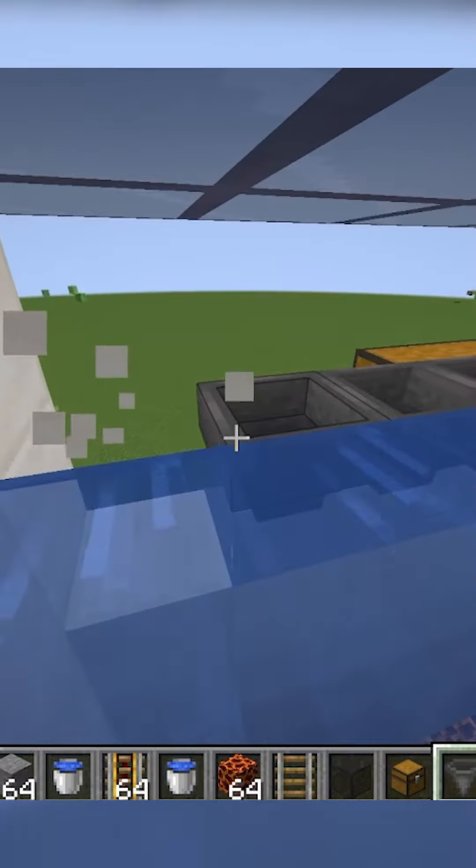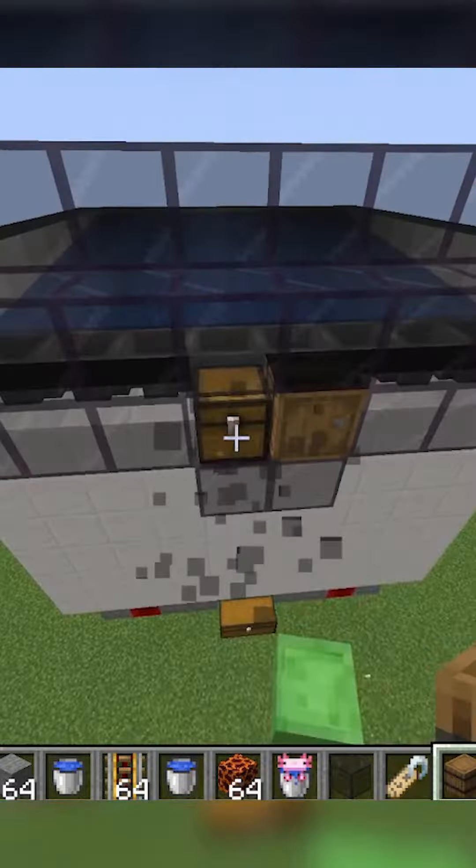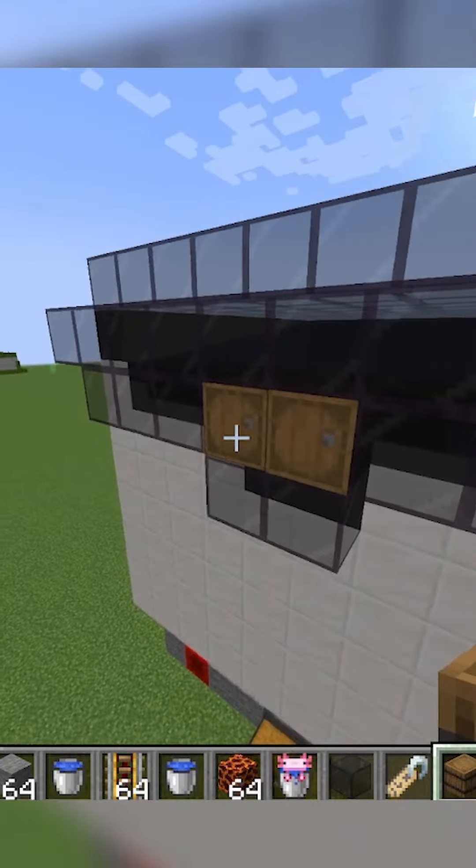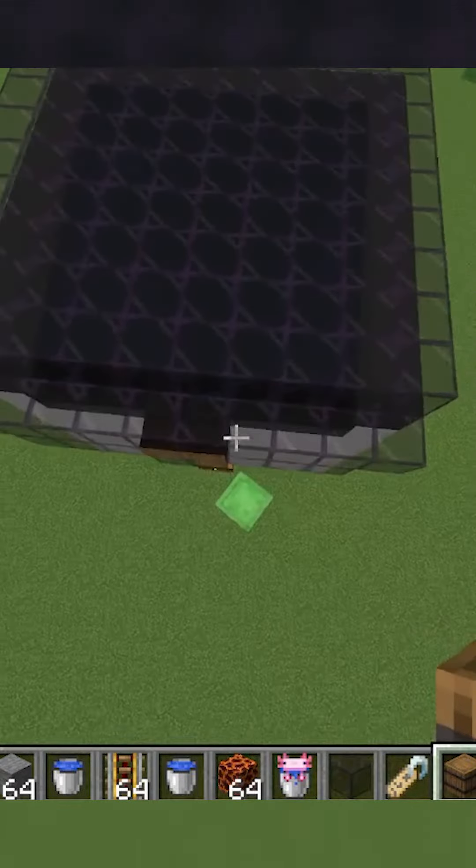If you're not in a lush cave, knock out the blocks at the second level and place hoppers leading into barrels, then cover all of the hoppers with solid blocks so that the inside is complete darkness.